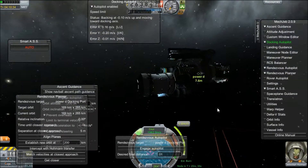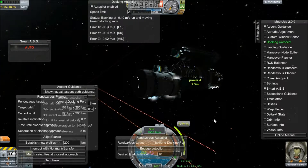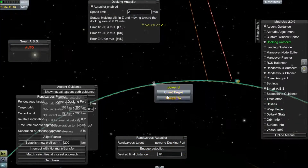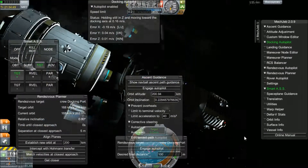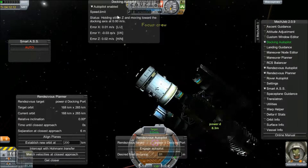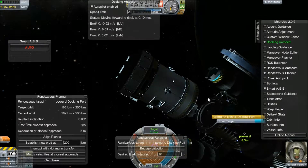There go the engines — they'll float around for a while. Eventually everything just gets lined up, and right around this point Power D loses mono propellant. But now it's begun docking.